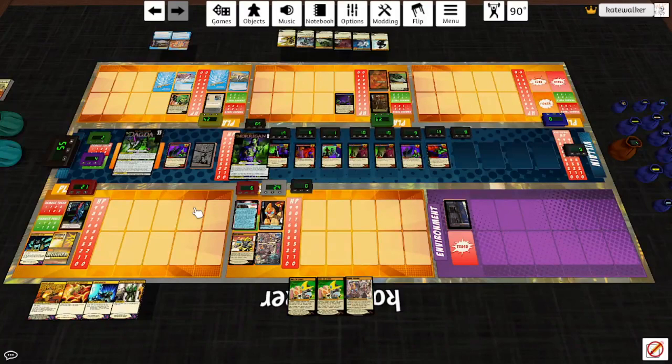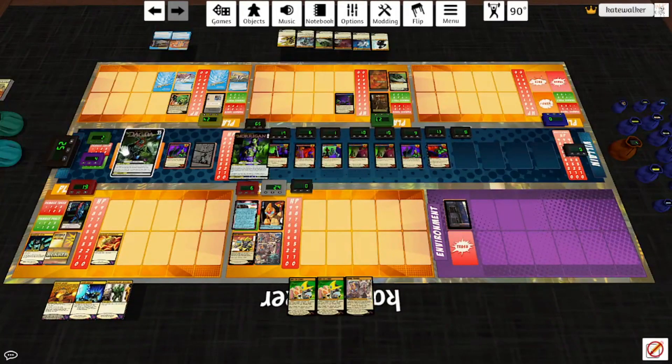That was a hell of an opening turn. Bunker's going to External Combustion. This will flip both of the villains, but the good news is that gets us a token.